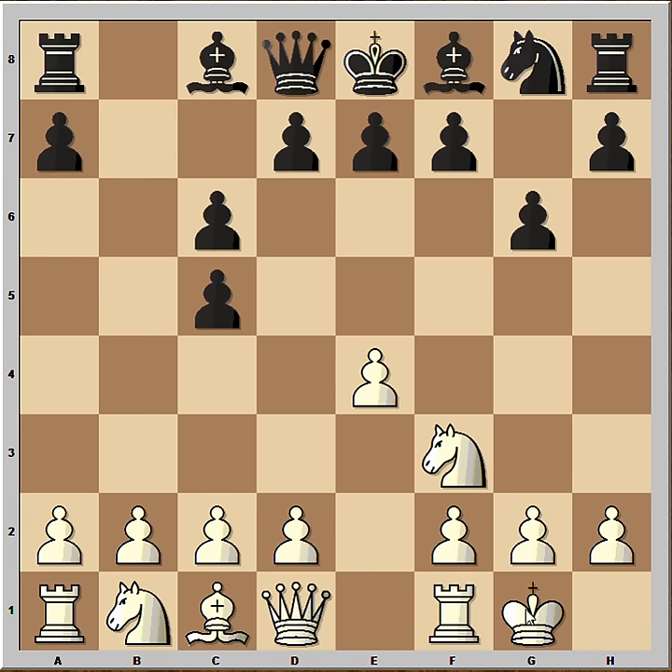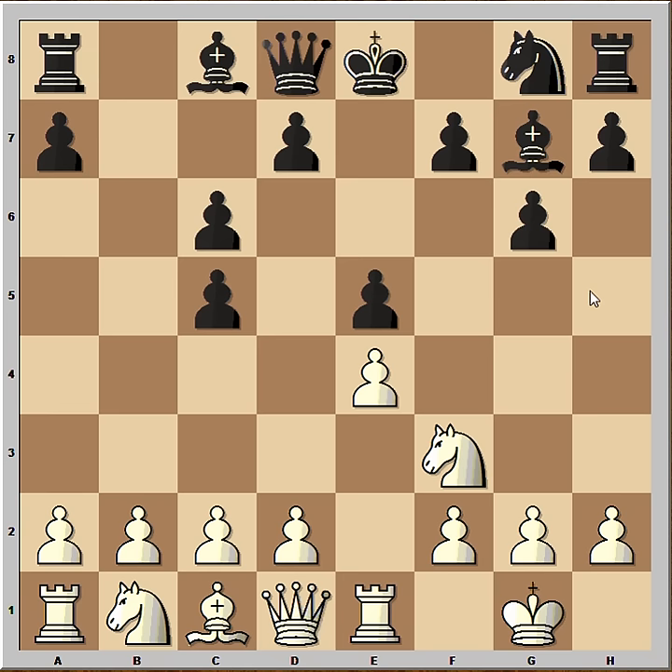Then he castled. Bishop to G7, Rook to E1. The idea is to support a pawn push. Boris stopped that immediately. And now Fischer came up with an interesting plan. This is the first move, sacrificing the pawn.